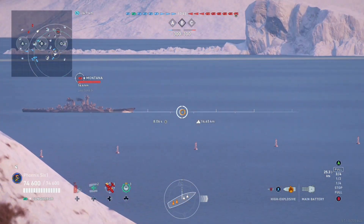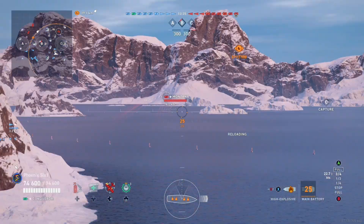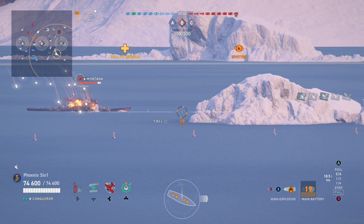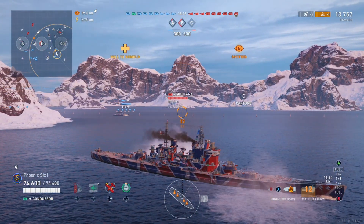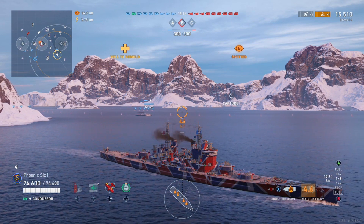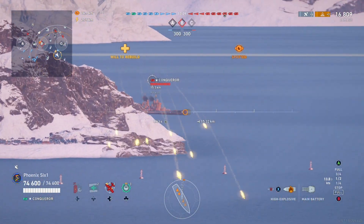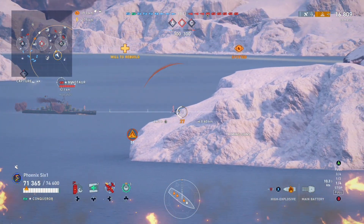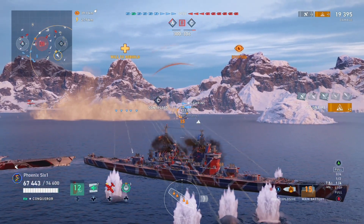This Montana is nice and broadside. That would be wonderful to have AP loaded, but we don't. So we're going to fire HE at him. We are hitting full reverse and turning away because he fired right back at us. And that ship could murder us way quicker than we can murder him, right? So the name of the game for the most part with this ship is to burn him down. Burn him from top to bottom, right? It looks like he's letting that fire burn. So we are already up to 16k damage done with one salvo. That's not half bad.